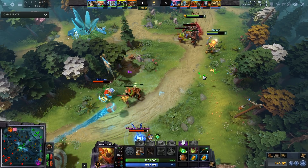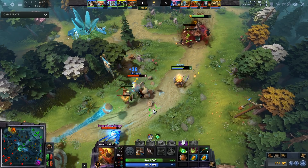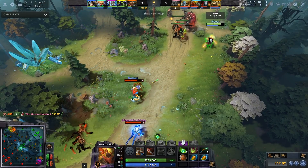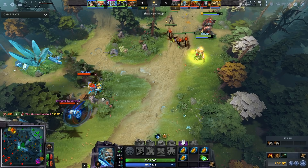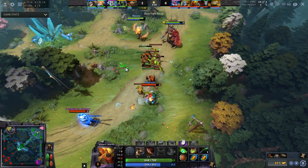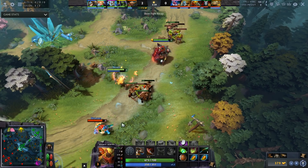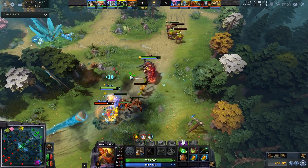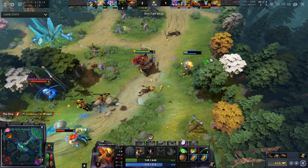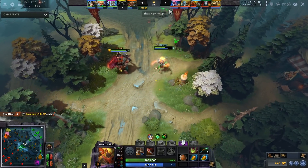Bounty Hunter got a buff that enables him to use his early game even more effectively: Shuriken Toss mana cost reduced from 150 to 135. To make your laning stage simple, buy either a Stout Shield, six tangos, and three mangoes, or something along those lines — basically buy some mana regen. Level Shuriken Toss at level one and throw it only at the carry. It's an eight-second cooldown and does 150 damage at level one. Just buy some mangoes and chuck shurikens at the carry.